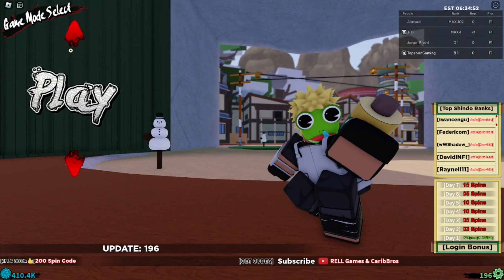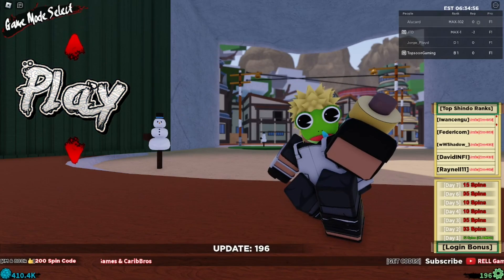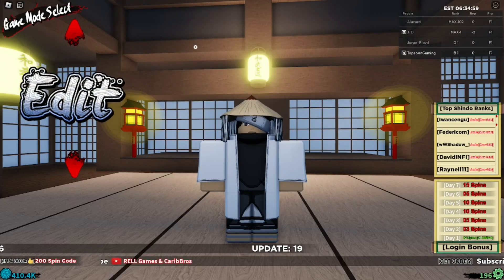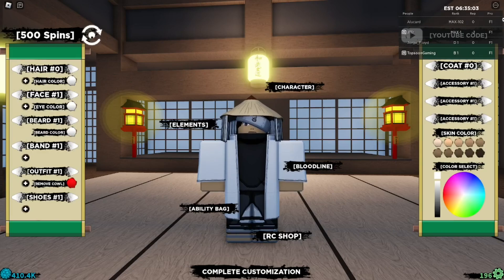Let's get started with the codes. First thing to do is go over to the code section. If you're playing on PC, just go over to Edit and you will see a window with a text box at the top right corner where it says 'Subscribe the World Games.' This is where we're going to type in all the working codes for Shindo Live.